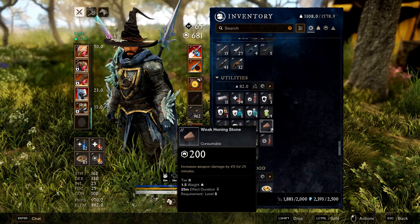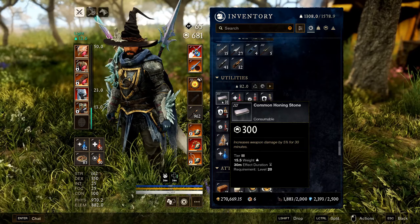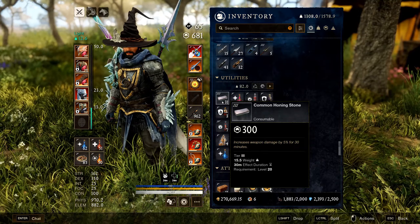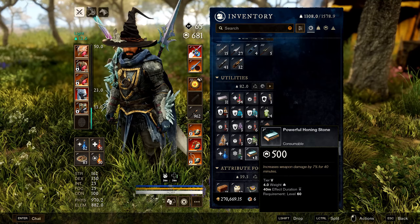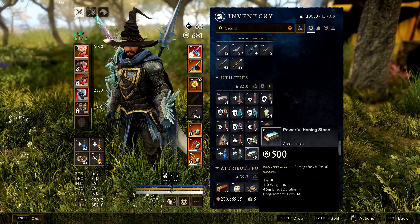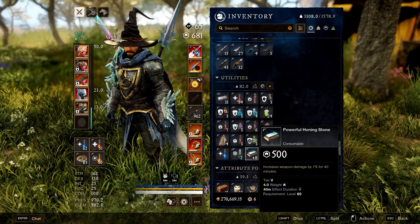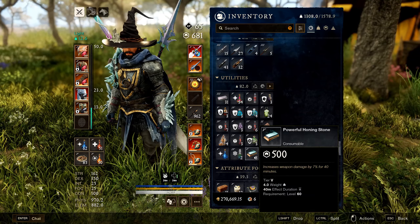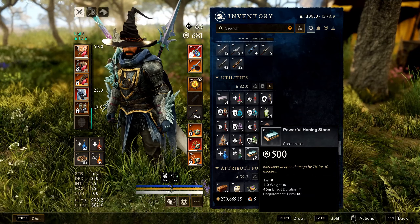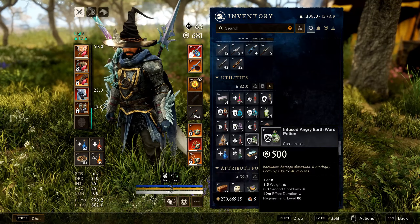For Honing Stones, Tier 2 increases weapon damage by 4%; common Holding Stones give 5% for 30 minutes. Powerful Holding Stones are reserved for wars — they're extremely expensive and generally not recommended for dungeons. Stick with Tier 2s for dungeon content.